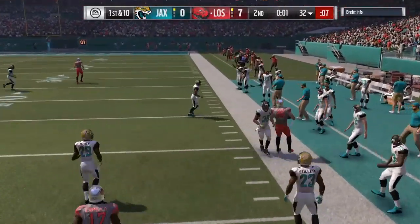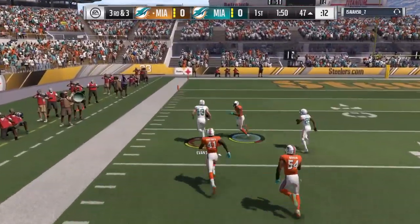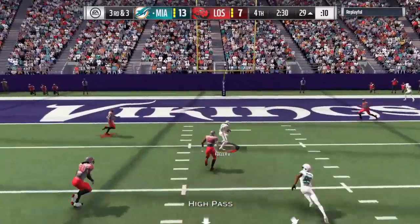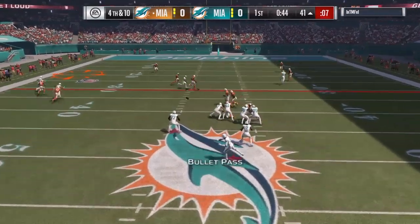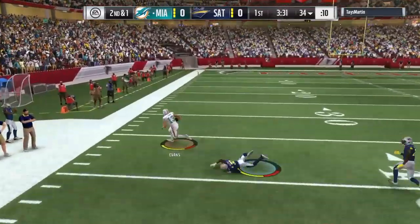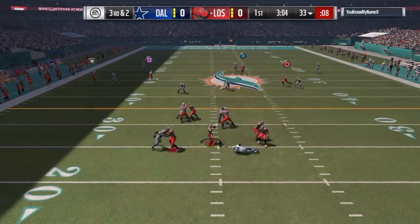The mid throw is probably the most important throwing stat for any quarterback in the game, because it's pretty much the majority of passes that we throw. Of course we throw deep throws and short throws here and there, but most of us throw the mid throw more than anything else. He was not perfect by any means — he had a few bad passes — but overall he was solid, put it where it needed to be, very accurate, very dependable.